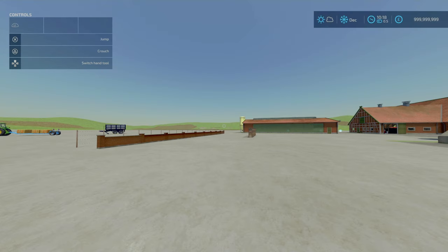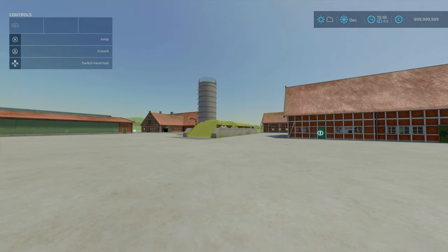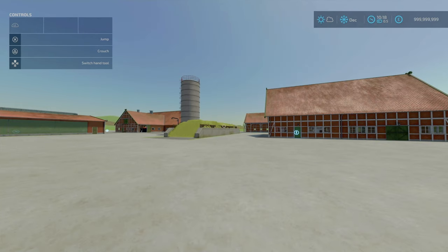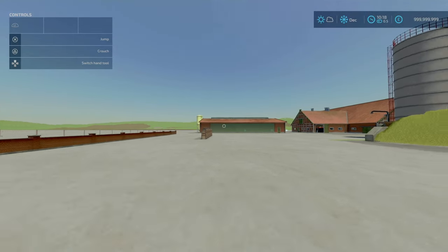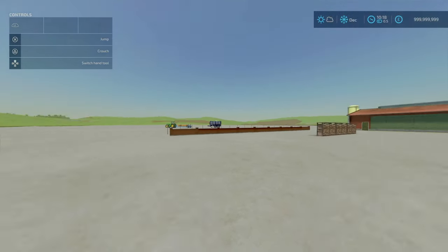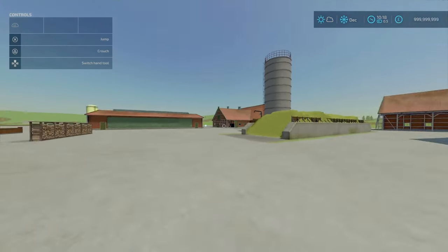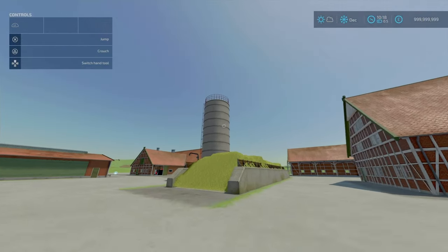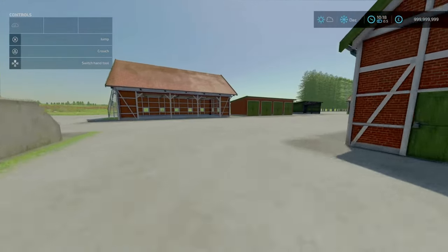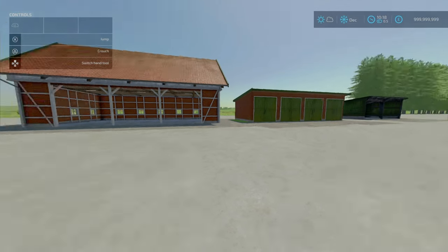Now for our final mod of the day — the Jansen Farm by Bernice. 46.12 megabytes to download. If you're familiar with Bernice's work, he likes to create these little mod packs. This is a pack of 16 mod items, and for only 46 megabytes it is absolutely neat. You get sheds, farmhouses, chicken coops, cow barns, pig barns, barbed wire fences, brick walls, a multi-fruit silo, and a bunker silo clamp. Starting off with the sheds — we've got six sheds here.